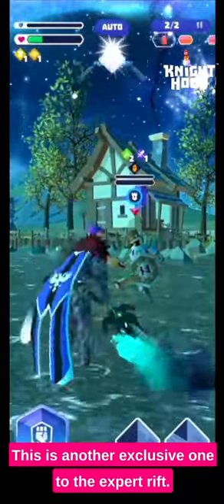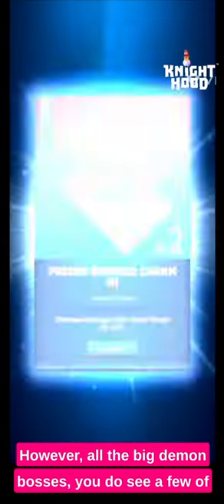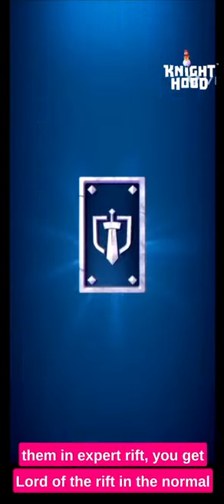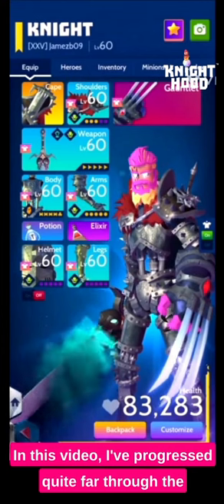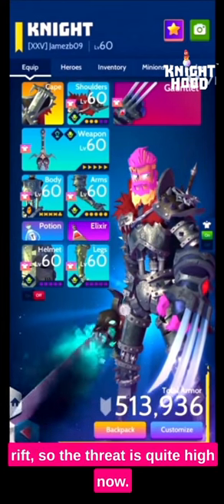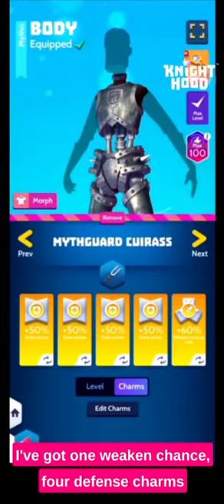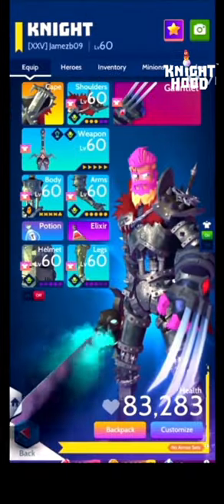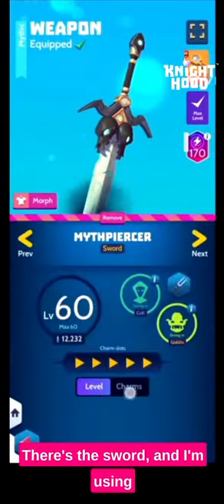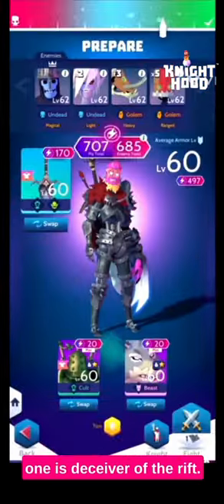This is certainly one of the tougher bosses introduced with the expert rift — another exclusive one, you won't find him in normal. All the big demon bosses work in exactly the same way. Moving on, I've progressed quite far through the rift so the threat is quite high and I've equipped all my mythic gear. I've got one Weaken chance, four defense charms, and the rest are warrior hero charms. I'm using that sword with the Maverick Gauntlet in all of these bosses.